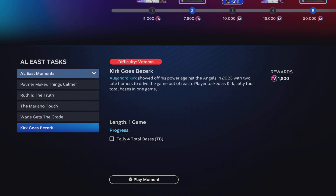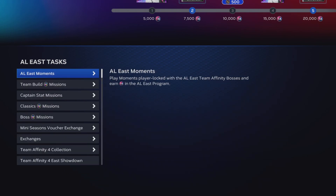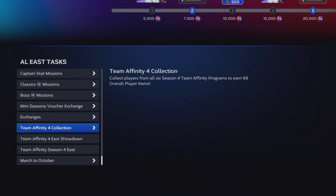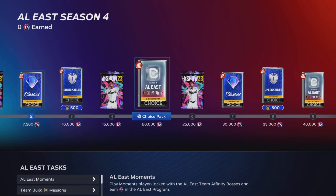The next thing I would do for sure are the moments. You get a total of 7,500 Team Affinity points from completing all of the moments within each division. And then after that, the showdown is worth 20,000 Team Affinity points. Once the moments and showdowns from all of the divisions are completed, you will have unlocked two players from each of the divisions.